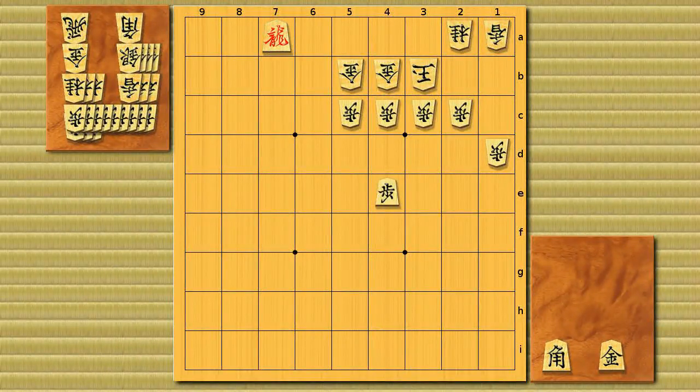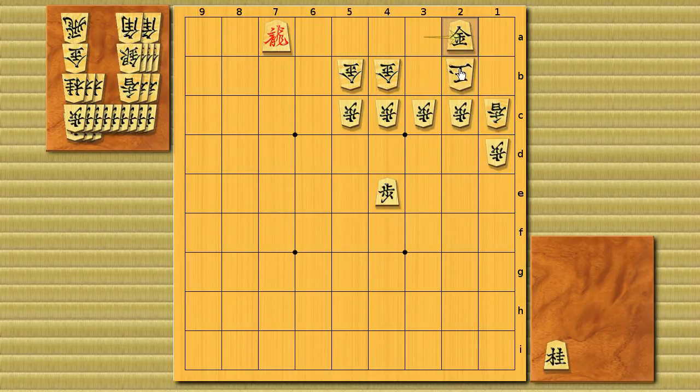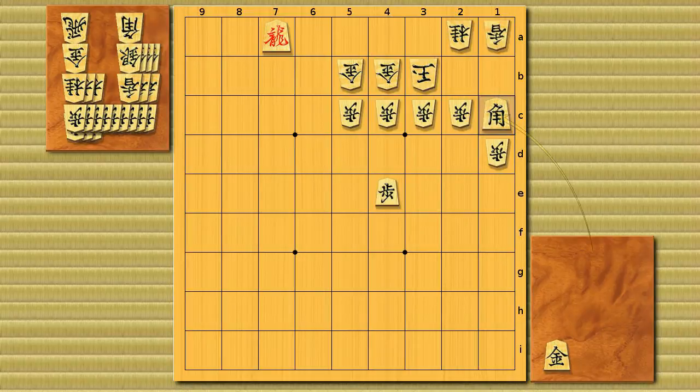Brinkmate in one, five seconds. The answer is bishop dropped to 1c, and it's a brinkmate. Because if he takes the lance, the 1c square is shut down. So black just drops his gold, and it's a checkmate. And if he can't take the bishop, there's no way he can avoid the threatmate.